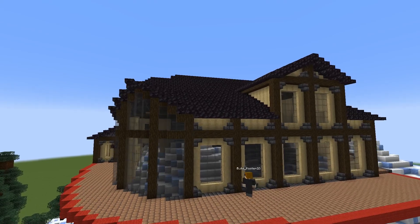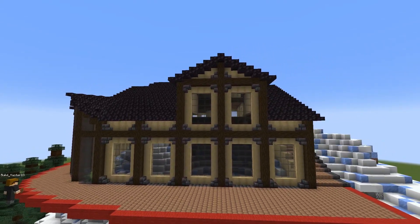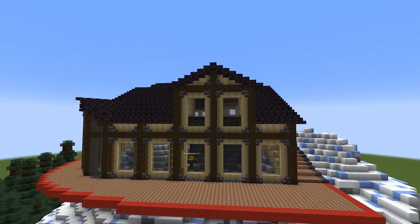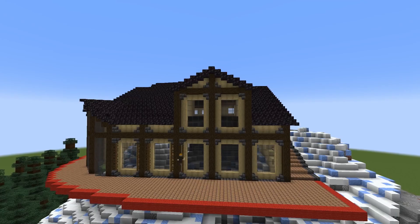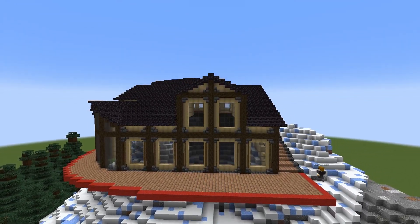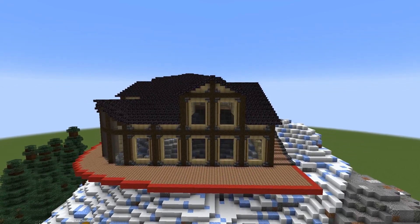So now you can see the windows that I'm working on — gray stained glass panes. I was experimenting with a few different window shutters, and eventually I decided on fence, but the fence was a little too busy. So I took my world edit wand and made it so the fence doesn't connect to anything, and I was really happy with how that turned out.